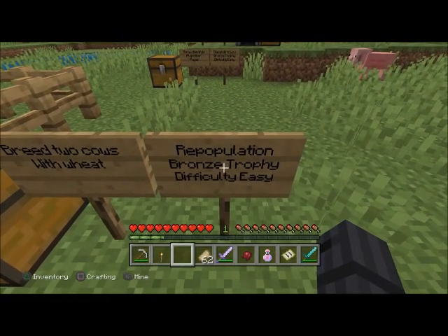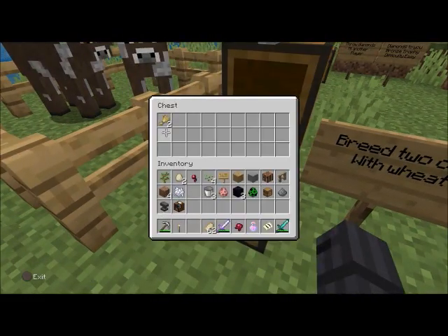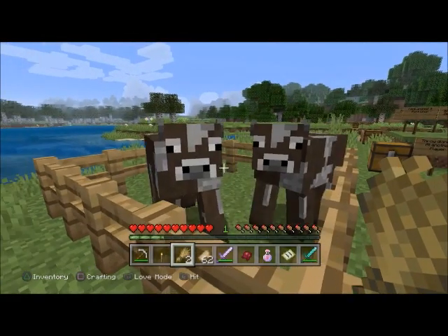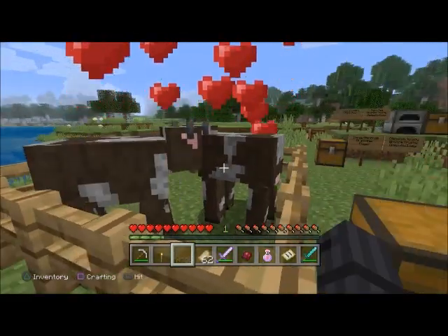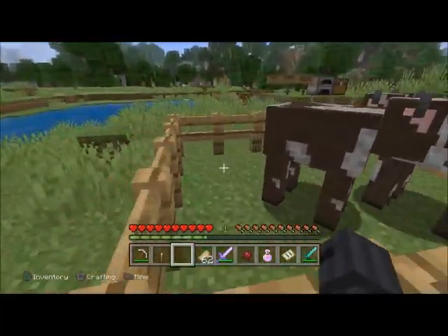'Repopulation' — bronze trophy, difficulty easy. Breed two cows with wheat. All you need is two wheat — press L2 on both cows, they should enter love mode and have a little baby calf.